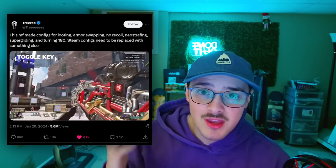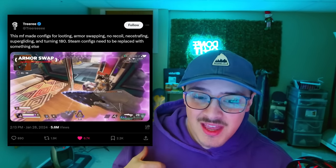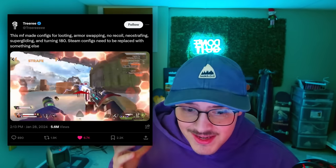Today might be a really bad day. Recently someone on YouTube made a pretty crazy video where they essentially built Steam configs that do everything you could possibly think of for you — things like jitter aiming, instant armor swapping, instant neo-strafing, automated bunny hopping, wall jumps, mantle jumping. Someone made a config for every possible thing you could imagine, and it took Twitter by storm with millions of views in just 24 hours.